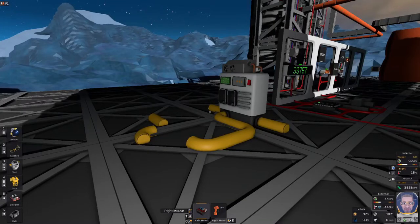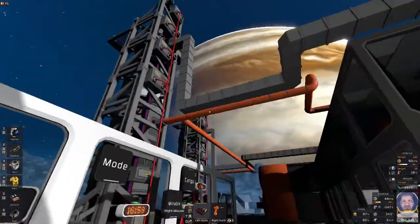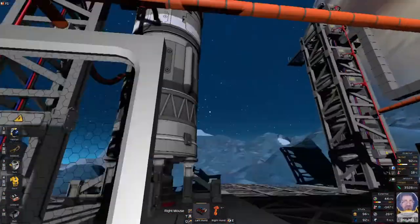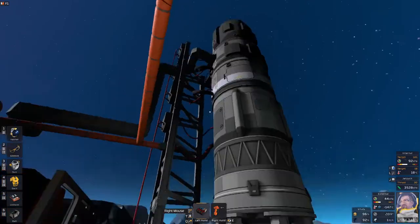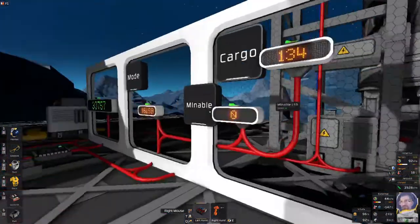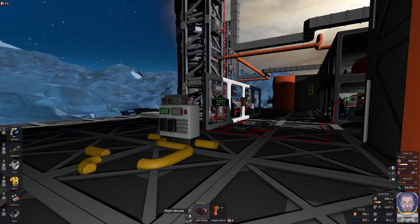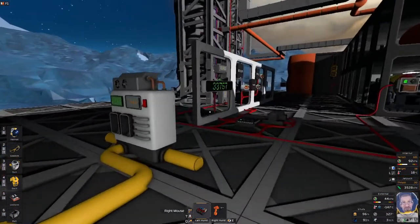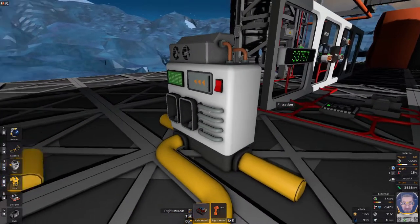Hey guys, we're back with some more Stationeers and today I'd like to talk about filtration and gas management. We've learned how to use the ice rocket, the automated ice mining module, and the automated rockets. This has given us access to a great deal of gas, but our old system was unable to cope. So the first thing to really talk about in filtration is the filtration unit itself.